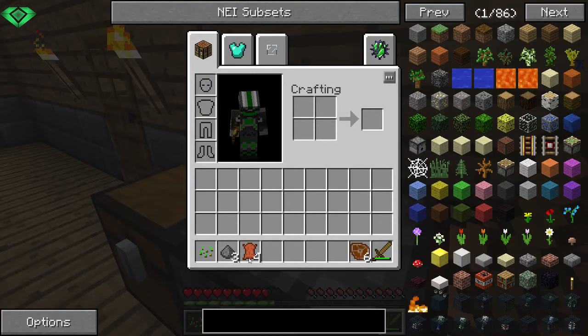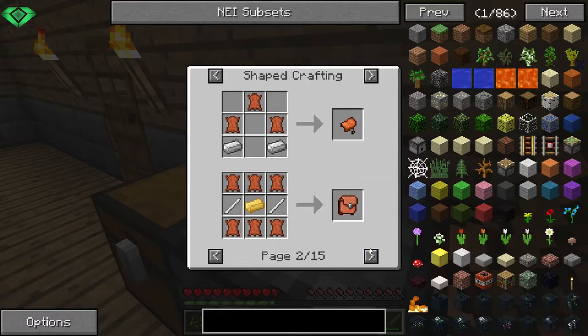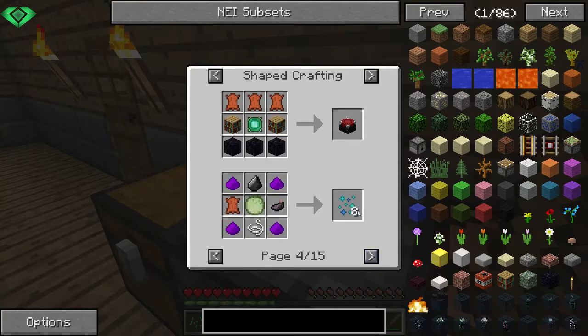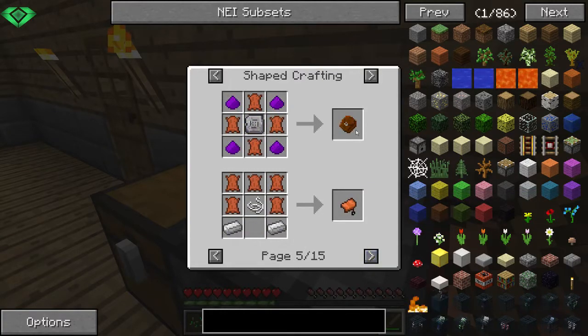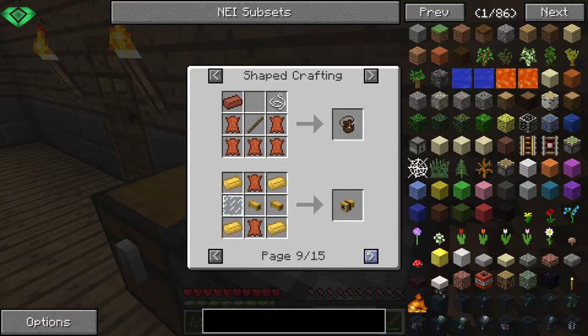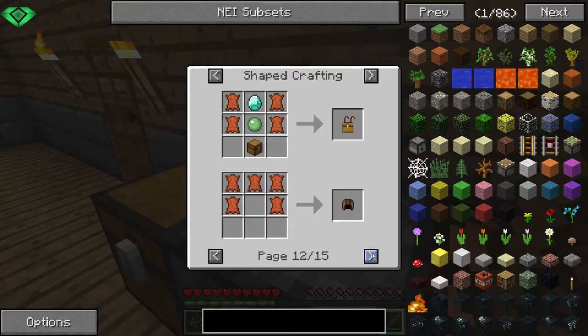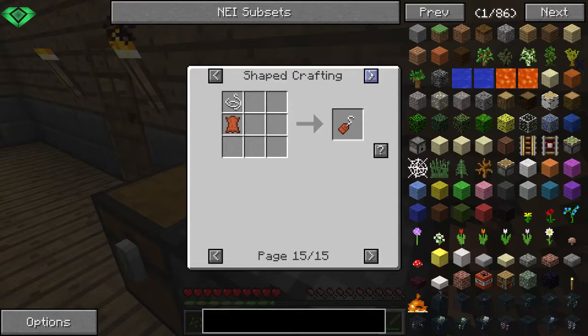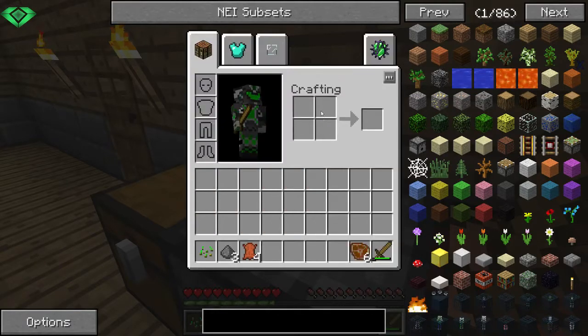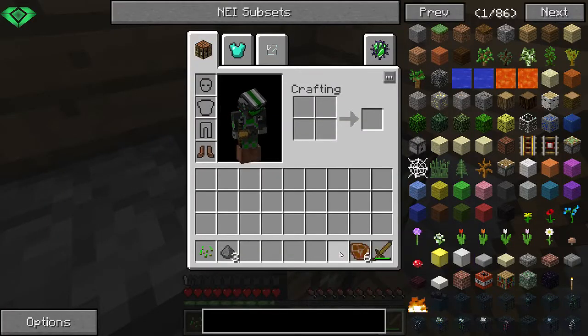Wait a second, I'm going to be smart. Backpack — I need aluminium and iron. Traveler's vest — nope, too expensive. Traveler's boots — wait, that gives me diving air supply. I am going to stick with boots.